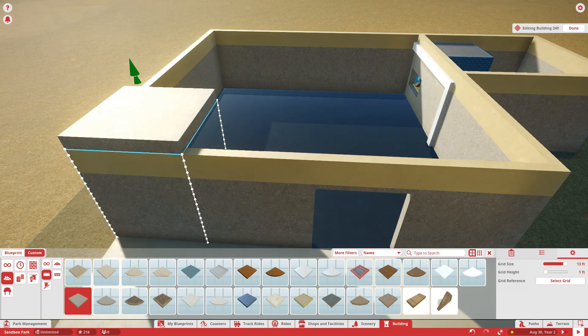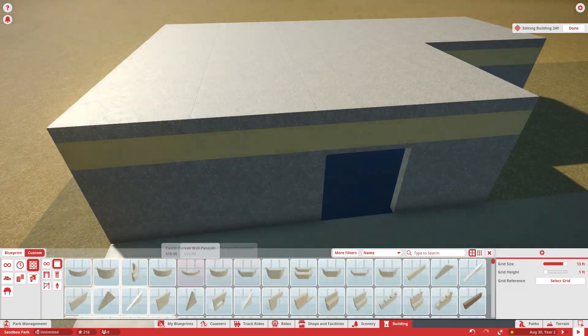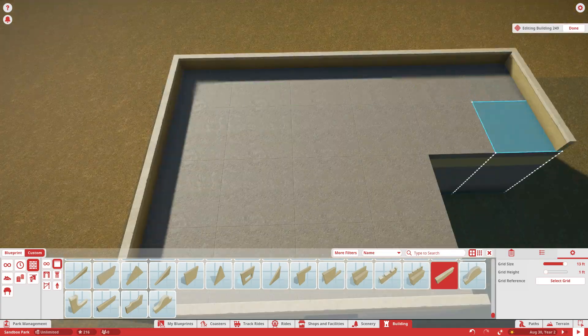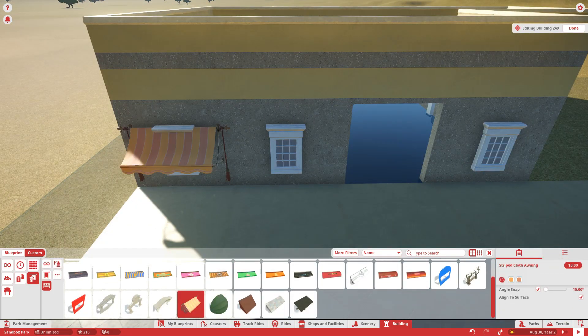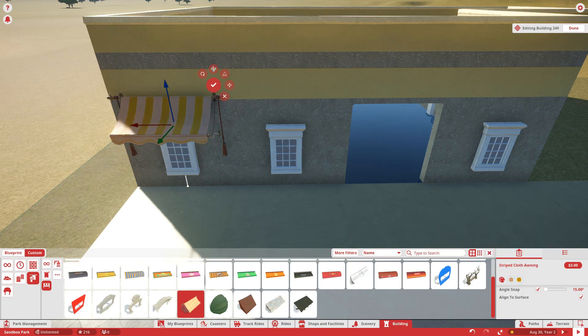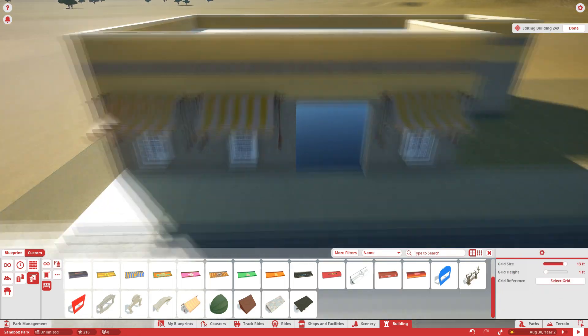I felt like the episode was a little sloppy in a way. I'm going to try and get back on track next time. We're going to go back into the entrance plaza, just finish everything up there. I want to make sure everything is to my liking, detailed as much as I want, and that it's as best as it can be.